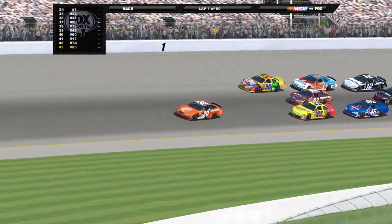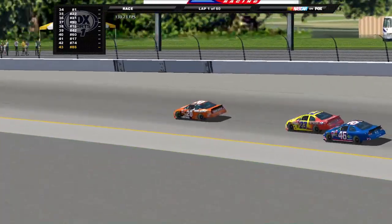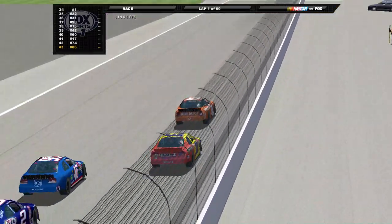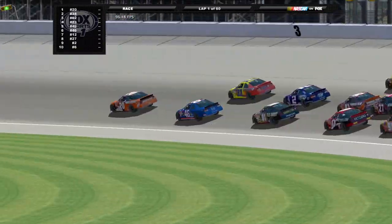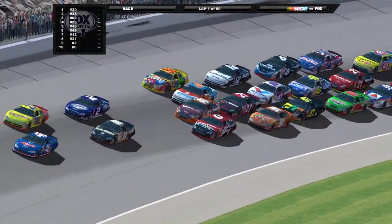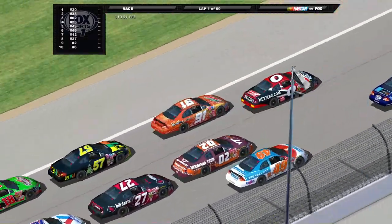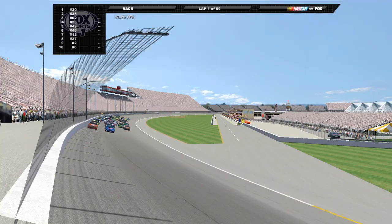Heading through turns one and two now for the first time. Let me turn my hand down — I don't need it on the high mode like that. We made it through one and two the first time by, so that's pretty good actually. Boom's being made in the back already — they're four wide now, this might not end well. They're squeezing off turn four, they're somehow gonna make it out alive. And we're gonna complete a lap here in Michigan, so this package doesn't seem too bad now.